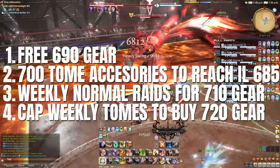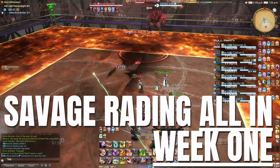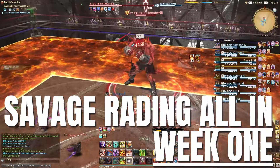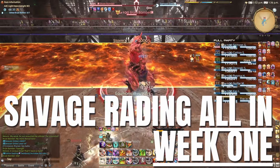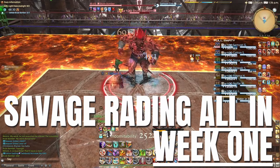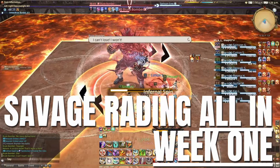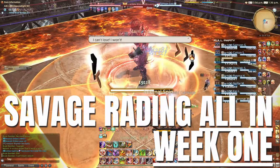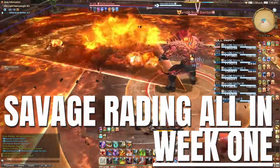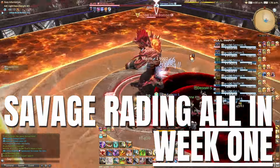Moving on for those looking to get involved in savage: I won't dwell too much on those keen to complete all of savage in the first week of release, as most will want to immediately buy a full set of item level 710 crafted gear from the market board — dependent on substats — and then fully overmeld 5 materia to each piece, which is very gil intensive. They'll then replace that gear with item level 730 drops from savage raids and 720 upgraded to 730 tome gear, whichever has the best substats.